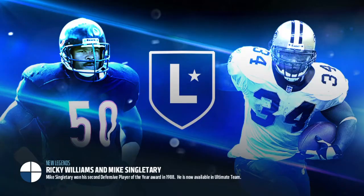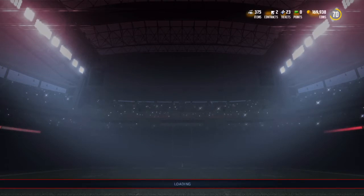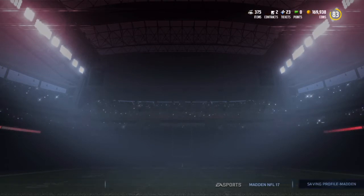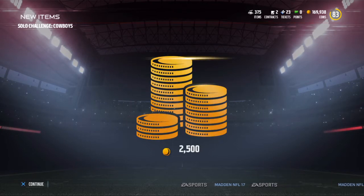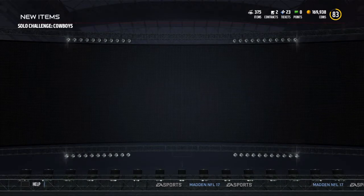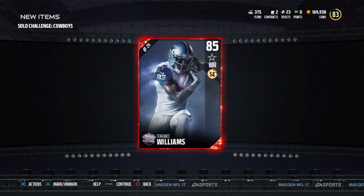Wasn't too hard. Knocking out these solos, man, but I think we're going to get a Terrence Williams item. Don't know if he's going to be gold or elite. Kind of want to see his stats. And we also get 2,500 coins, which is really, really nice. And we're going to get a Terrence Williams item.